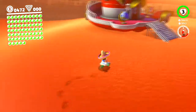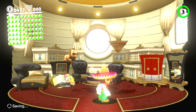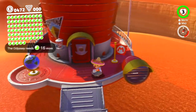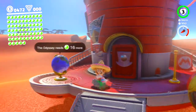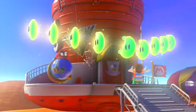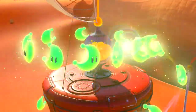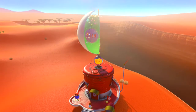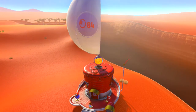Now we can go ahead and show off what our Odyssey looks like now that we have some stuff bought from the shop. There's the Tostarena sticker. We need 16 moons — we have 65 of them, as you can see, because power moons count as three and we got two multi-moons.